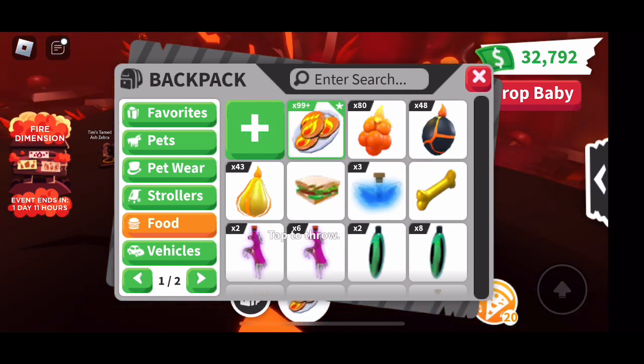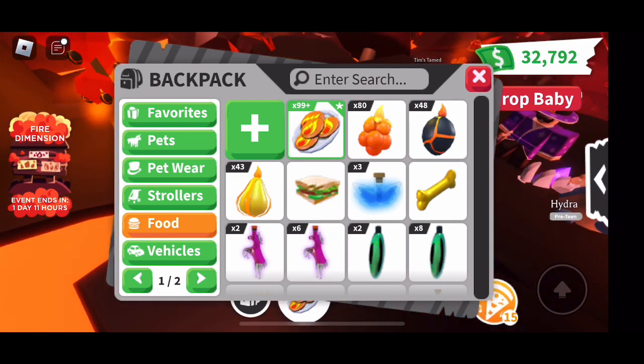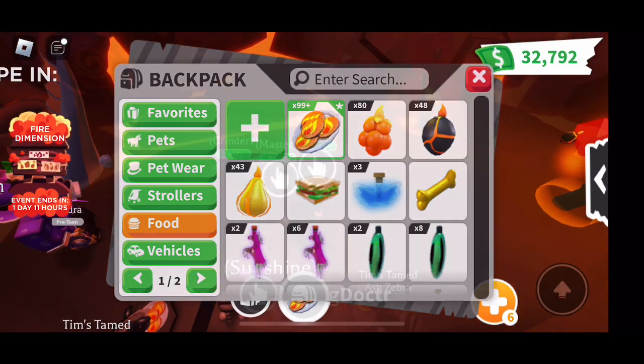Now I'm going to show you after you do a lap how many more ingredients you're going to have when you're done. Every 10 minutes you'll have the opportunity to get a Campfire Cookie, but you'll have to have the ingredients first. Now let's check out my strategies.